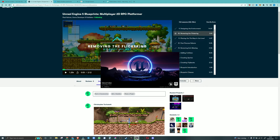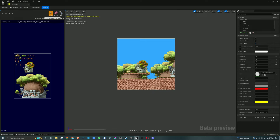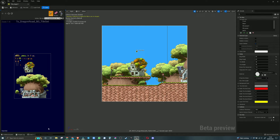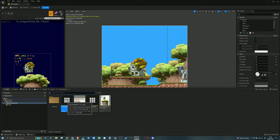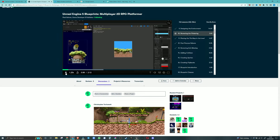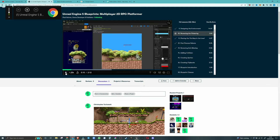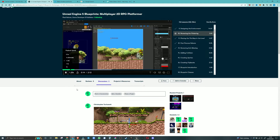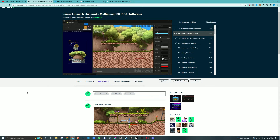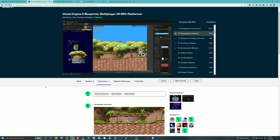I'm firing up Unreal Engine 5 and opening up Maple. Now, looking at the tile map, you can see these gaps in the tile lines. When I right-click and pan around, you can see the sky is flickering, and so are my tiles. It's very subtle, but you can see this line cutting off my tiles — they are flickering. We want to remove that flickering because this will also happen for you in-game.